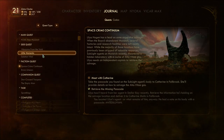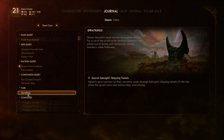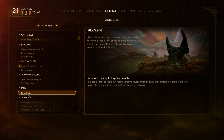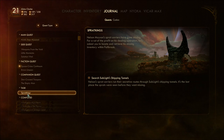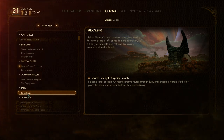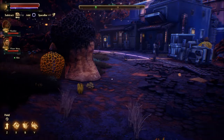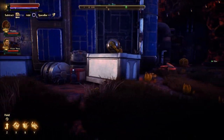Got another quest: Sprat Kings. Nelson Mason's sprat carriers have gone missing. For a cut of the profit on his dealing operation, he's asked me to locate and retrieve his missing inventory within Fallbrook. Yeah — five percent really stinks, so I'm glad we were able to talk him up to quite a bit more. I would have preferred 50-50. Nelson's sprat carriers run their secretive routes through Sublight's shipping tunnels — the last place the sprats were seen before they went missing. I guess I have to talk to Catherine.